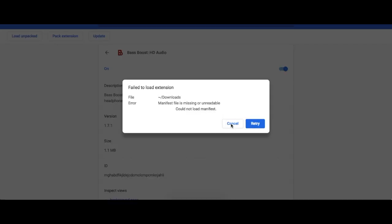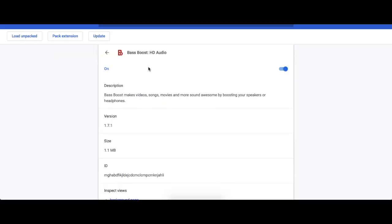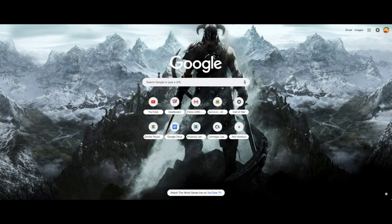You're gonna click the file and then click Select. I didn't really select anything so it failed, but anyway you're gonna click Select and then it should pop up in your extensions. It's gonna be this green S with a little red dot by it. And that's basically how you download and get the extension.